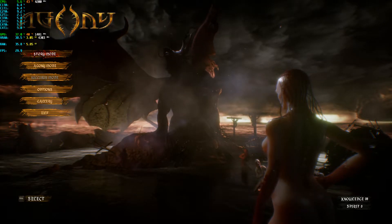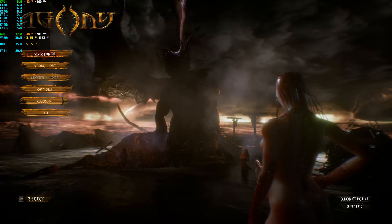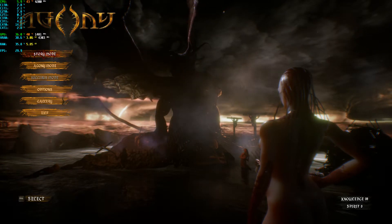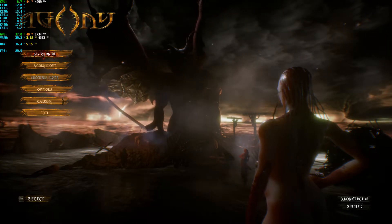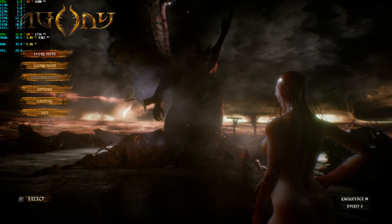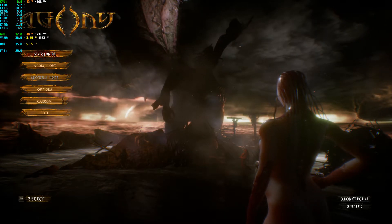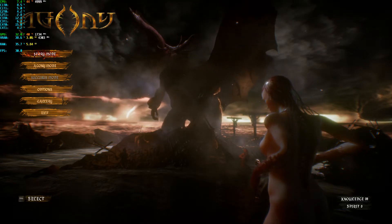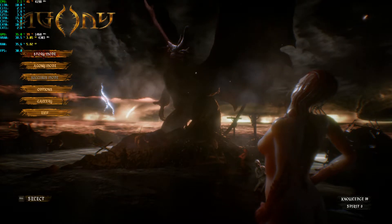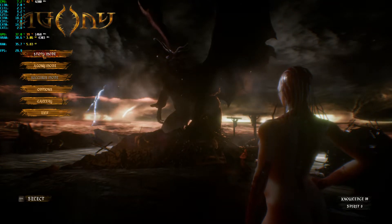It seems like this happens, at least to me, anytime you go back and forth between the menu and the game, because I noticed that the fix I had to do I had to do every time I went back into the game. As you can see, the CPU and GPU are both really underutilized right now, so there's no reason for the game to be running at 30 FPS.